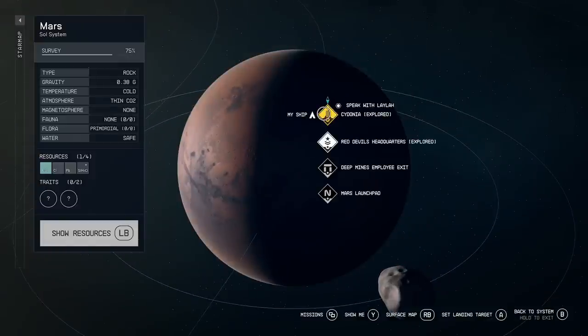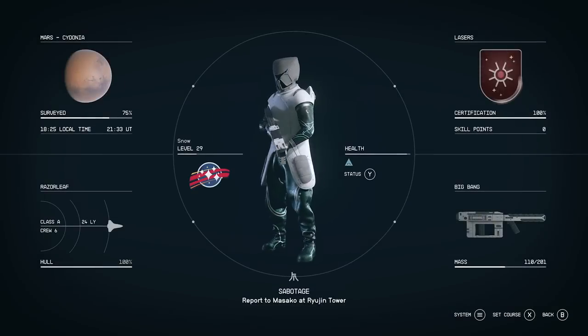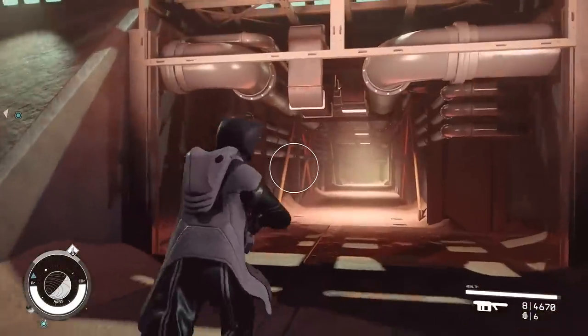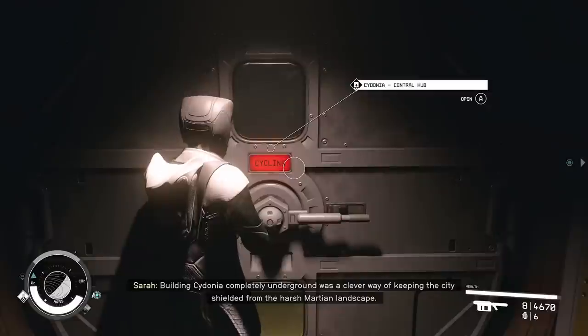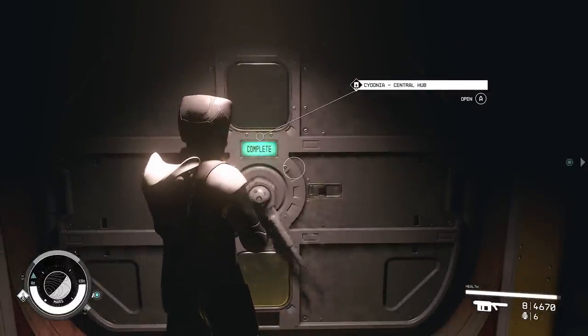I'm going to tell you how I came across this weapon because it's pretty funny. You jump into Sidonia and end up outside on the launch pad. There are a lot of videos going around on the internet about the best weapons, and someone uploaded a TikTok that got very popular where he talked about a secret arms dealer with overpowered weapons in the game.